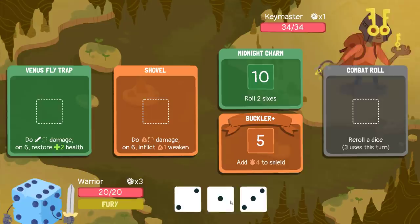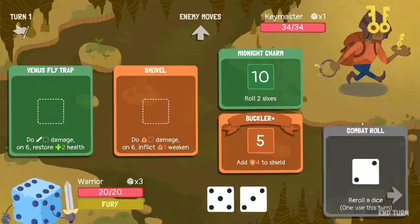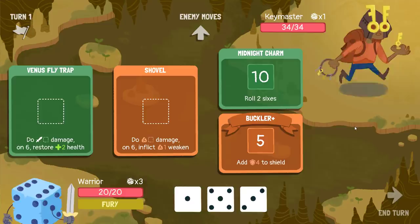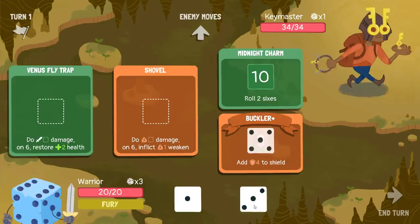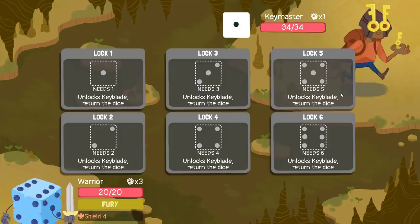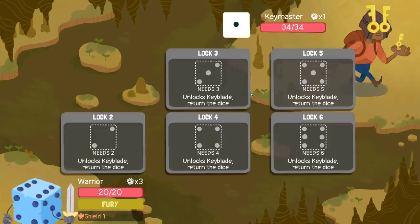Keymaster could end up being a pretty bad fight for us, so I'm a little hesitant to take it, but I have to take it eventually. Such a poor roll — so we don't even have access to Midnight Charm, so we can't do Shovel or Venus Flytrap's extra effect.